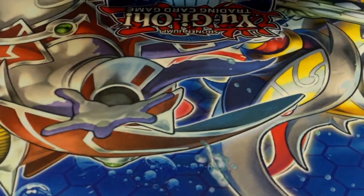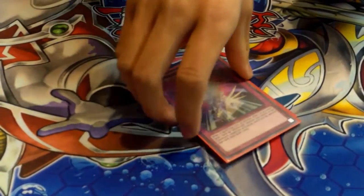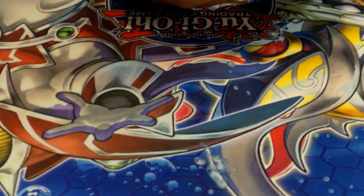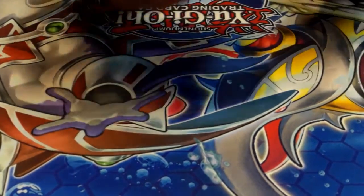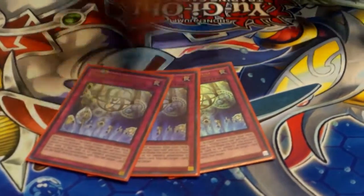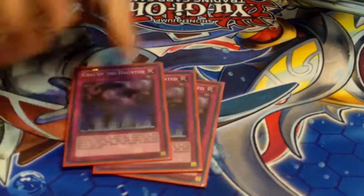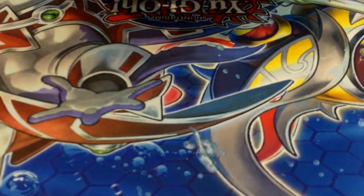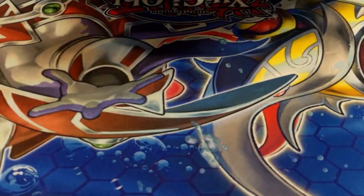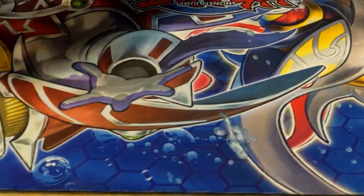For the traps: three Seven Tools of the Bandit — wow, okay. You ever find that cloggy at all? No, always good. Three Sanctum — the crutch of the deck. Three Call of the Haunted — same thing, get more recursion. Soul Charge and Call of the Haunted together are so good.